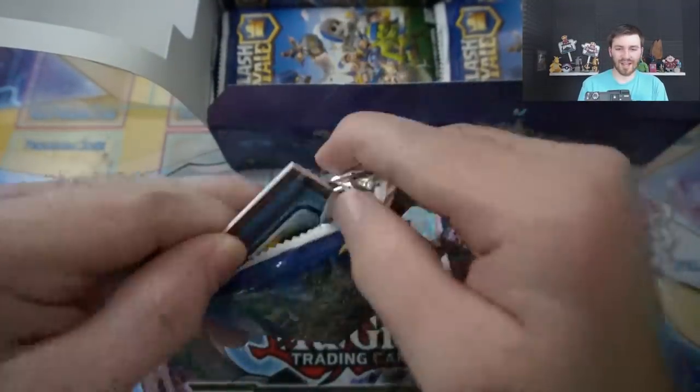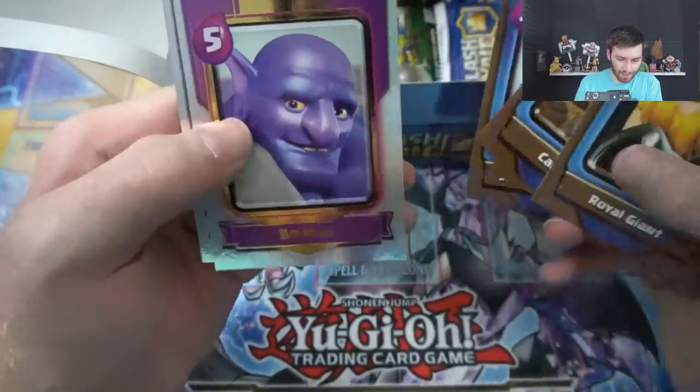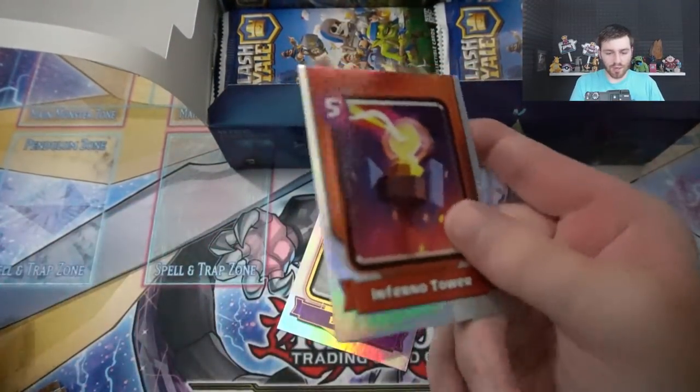I'll have a link to my eBay in the description — it has a lot of my Yu-Gi-Oh cards that I open. If you did not know, I've mentioned this like every Clash pack opening now — right off the bat, epic bowler, the photogenic bowler. I'm hardcore into Yu-Gi-Oh! And then the rares look like this — the rare set you're gonna get if you win the giveaway.